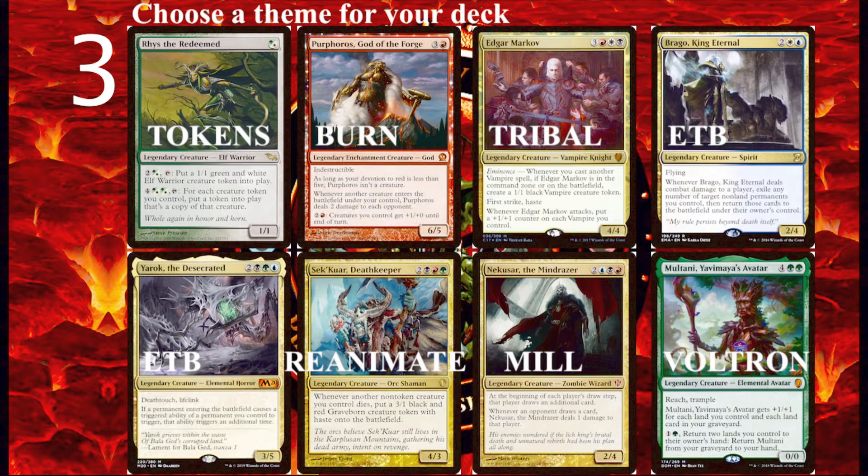Next we have Enter the Battlefield decks — all about ETB effects and making them happen again and again with flicker effects. Brago King Eternal and Yarok the Desecrated are the best Enter the Battlefield commanders. Next we have Reanimation — discarding your big creatures and then cheating them out of the graveyard directly onto the battlefield, super cheap. Sek'Kuar Deathkeeper is a fantastic reanimation commander because when you sacrifice things, you still have a creature token left over at the end, and he also splashes in red, which is great for stealing and sacrificing opponents' creatures to get cool abilities.